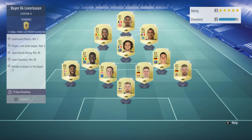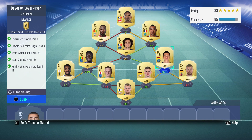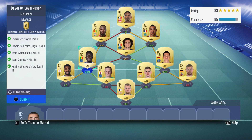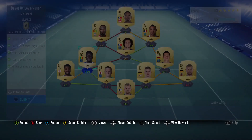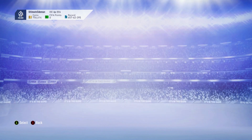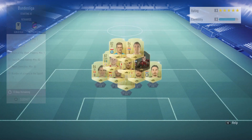For the Bundesliga squad first, I used Hradecki and Bender as my two Bundesliga players, then I got Horn, then French league slash League One, and then Premier League over here. That completes the first SBC for a small prime electrum players pack, which isn't a great pack, but hey.